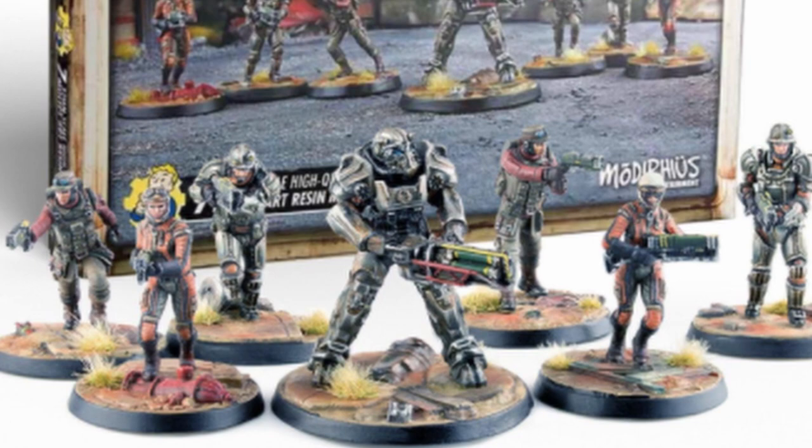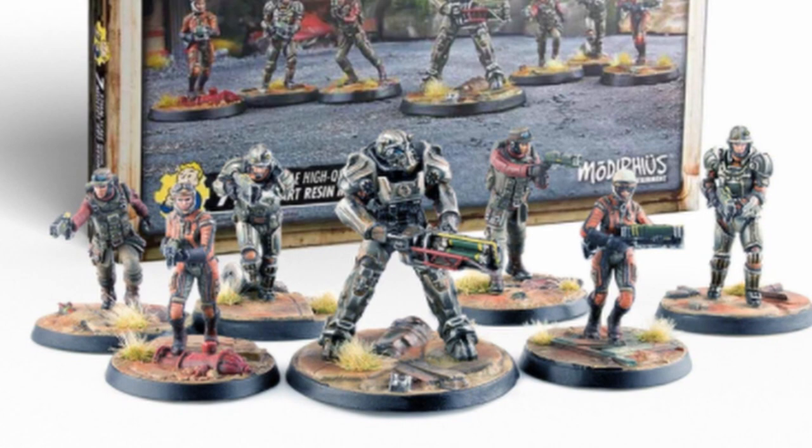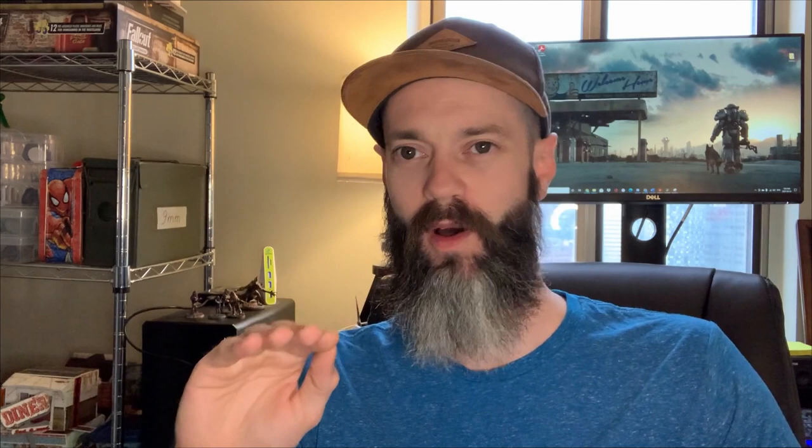Hello again Wastelanders and welcome back to WGNR. My name's Ryan and today we're going to be taking a look at another iconic faction as part of my Better Know A Faction series, one that should be instantly recognizable to fans of the series — the Brotherhood of Steel. This power armor-clad group of medieval-inspired knights and scribes are the morally ambiguous good guys in the Fallout franchise, and they are focused on one thing and one thing only: technology.